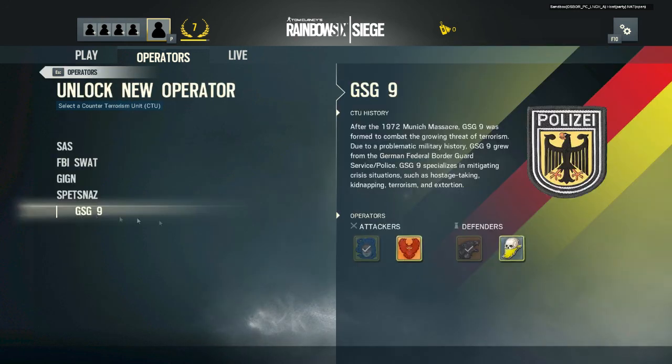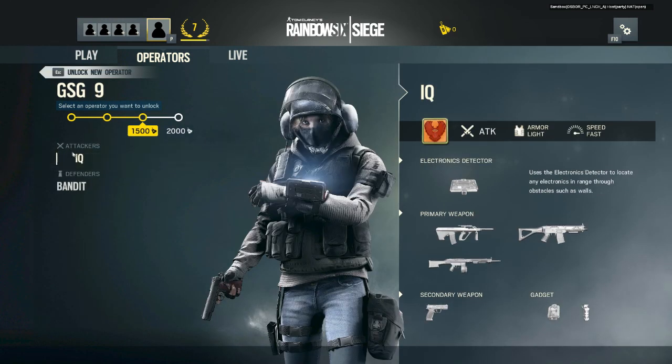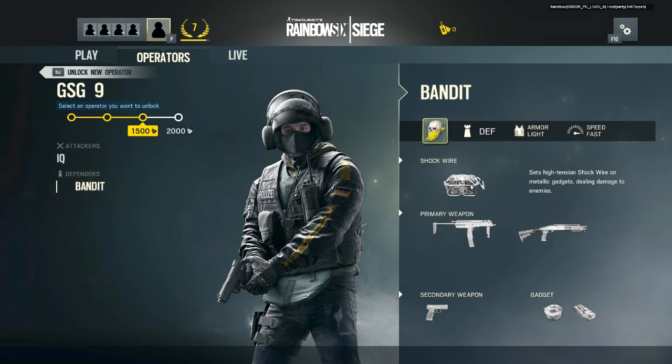And then we have the GSG — I've already unlocked two of them. One is Blitz, who uses the shield with the flash on the front, and Jaeger, who has the defense system to disable grenades. The other two are IQ and Bandit. IQ uses an electronics detector — it just detects any electronics within the area, kind of like a scout. And then Bandit uses shock wire that attaches to metallic objects to harass and disable other players.